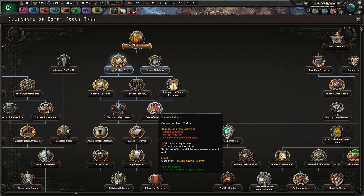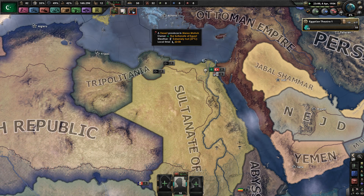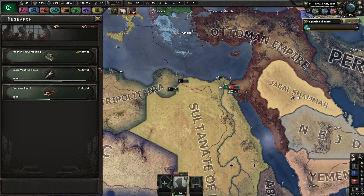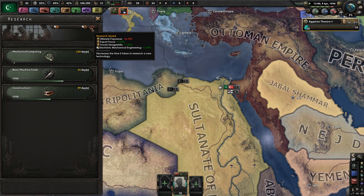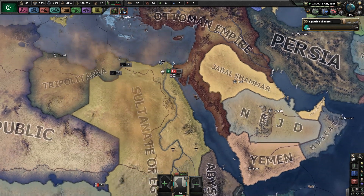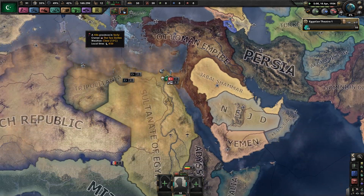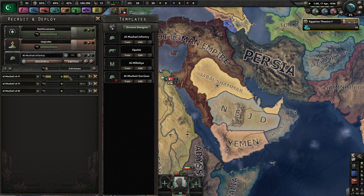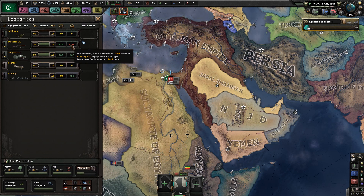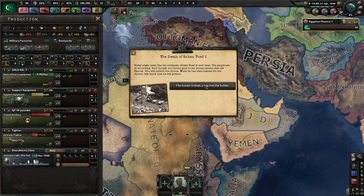We need Farouk to be the Sultan, which means the current Sultan probably has to die. Let's go for some more research speed. We are slowly but surely working our way through the deficit. How much production do we have right now? Four guns per day. Woohoo.